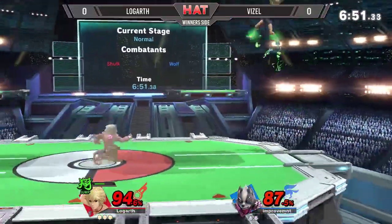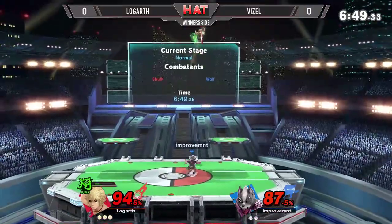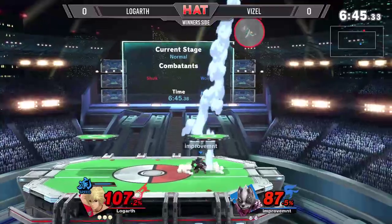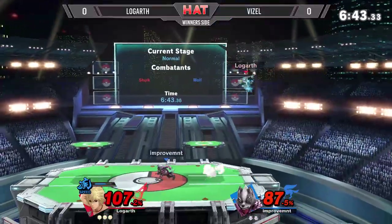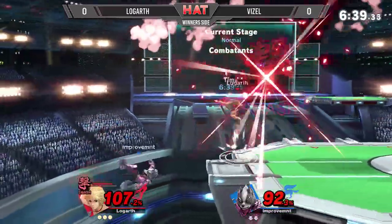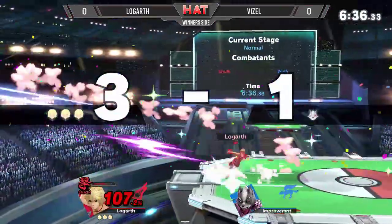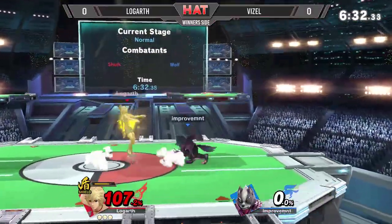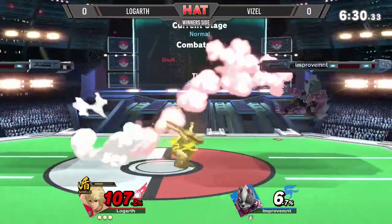What's up 2G Gaming Chat? It's FSDynamite back to commentate. Another week of HAT — Hollywood Action Tuesday — and we're getting right into it. We got Logarth here with a stock lead on Vizel. I'm going to say Vizel. And now that Smash Art is so powerful, it's going to make it a 3-1 stock lead here for Logarth.